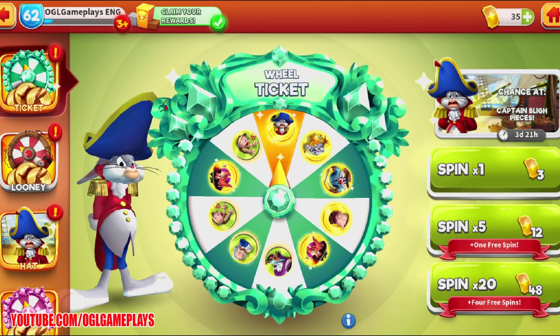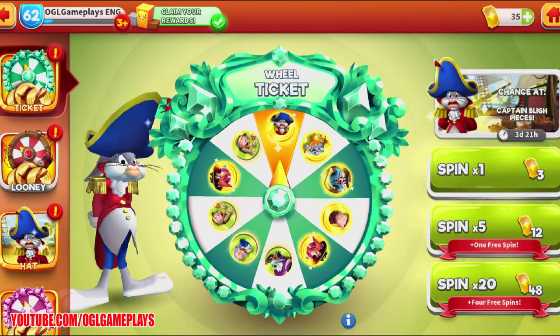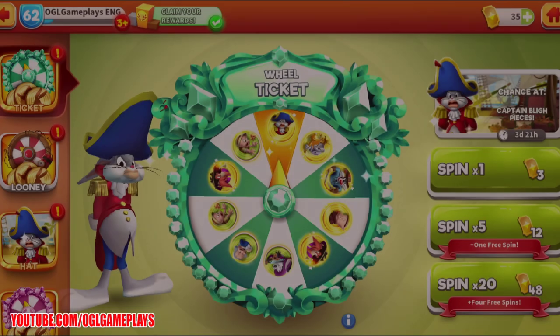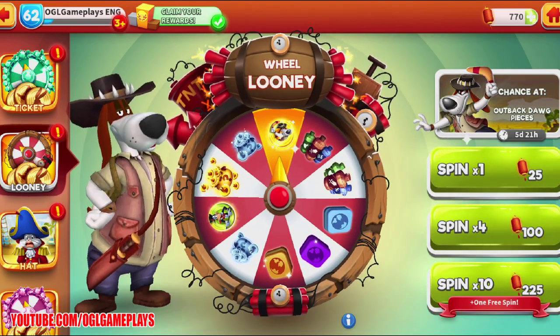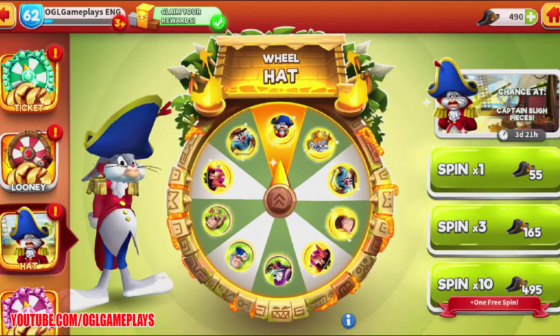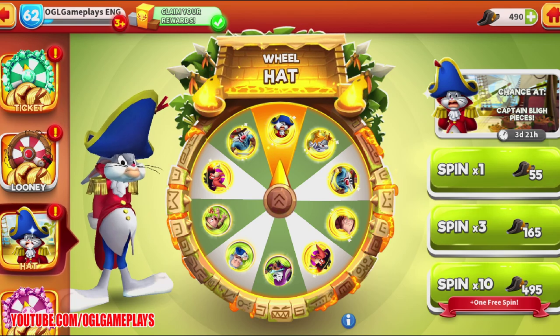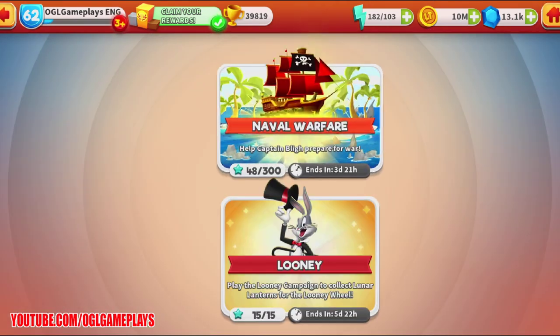There's also a wheel — let's see what we have. There's the ticket wheel, which is a premium wheel. The loony wheel lets us exchange for stuff. It looks like 400 lets us do 10 spins — I'm going to grab five hats first so I can do the spins.